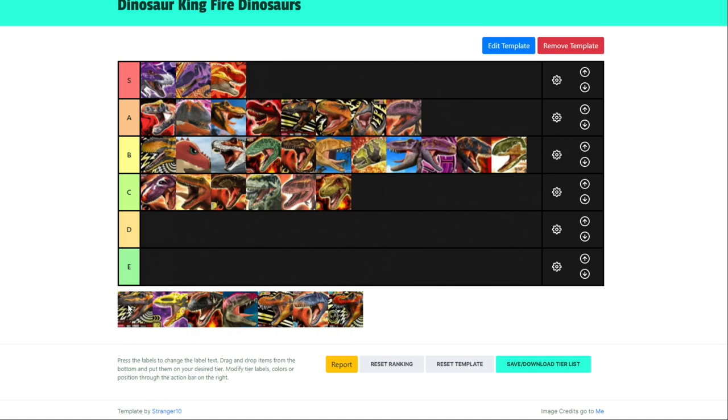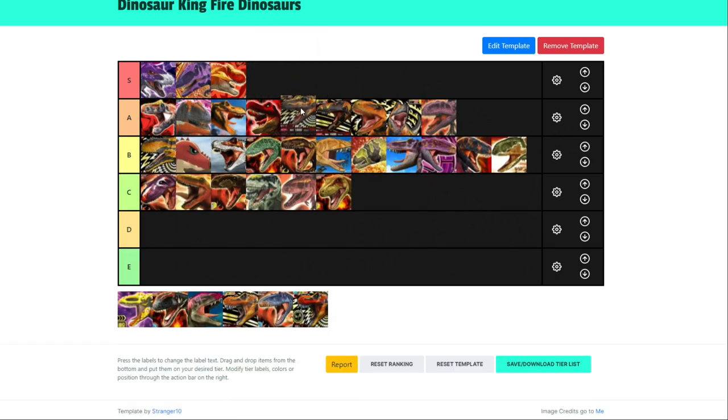Speaking of Daspletosaurus, Super Daspletosaurus — it just crosses the thousand technique threshold, so it's going straight up into A tier. And Tarbosaurus as well, because they have the attack power. So yeah, I think these two go up there.